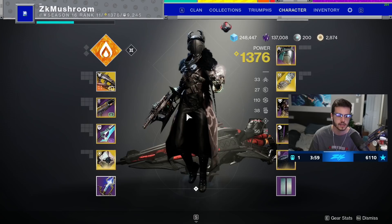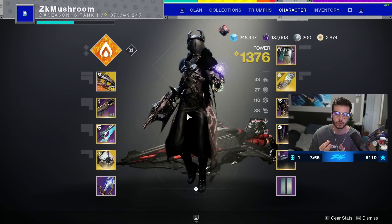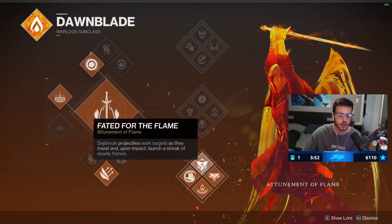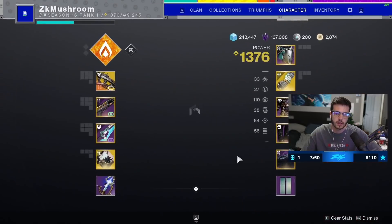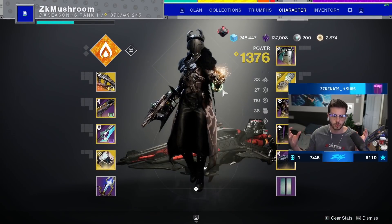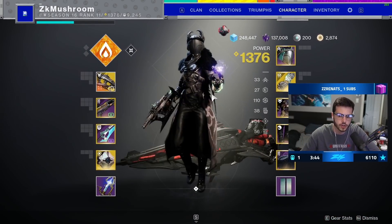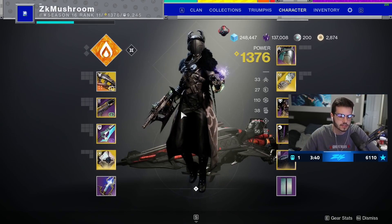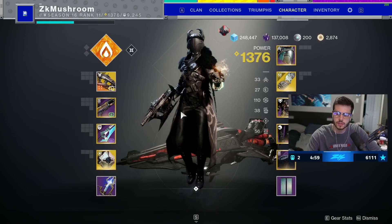The travel time definitely kills the weapon for me. We're gonna use it with Bottom Tree Dawnblade because it pairs really well with the burning melee, and we're also gonna use Necrotic Grip — so when you get a kill there's a little explosion. It works like Thorn. Enjoy the gameplay and drop a like and tell me if you like this SMG.